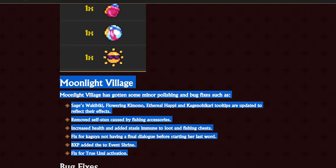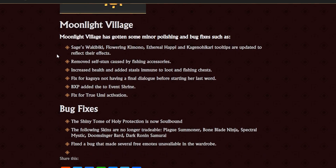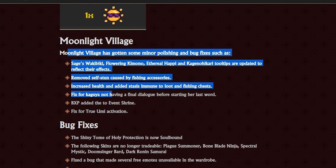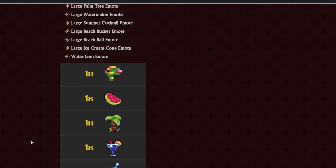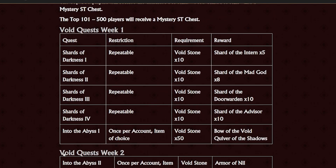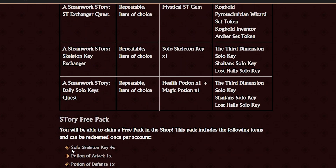We have some changes to Moonlight Village as well, and some bug fixes. And that's the whole update. A very minimal update, I would say. I guess it's the start of summer, but I would have liked something more — the void event is basically a recycled event, and two new ST sets is not that unique for a release. So I would have liked something else.